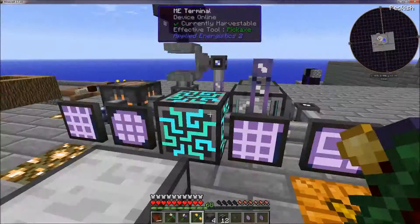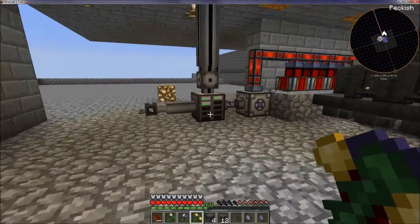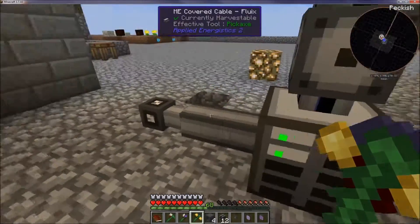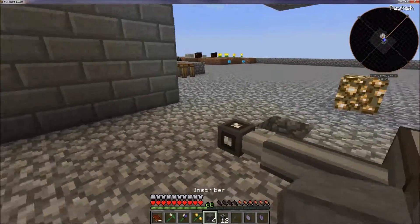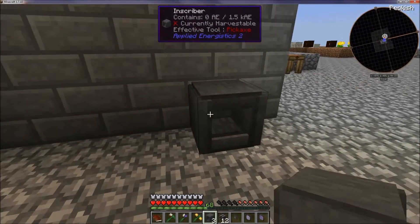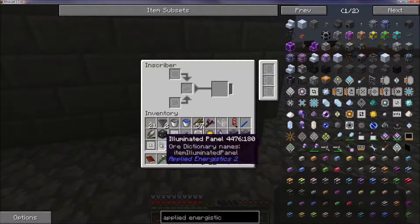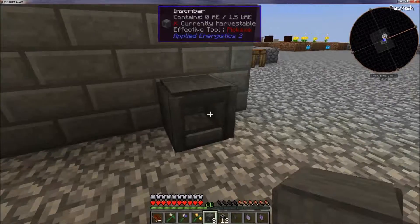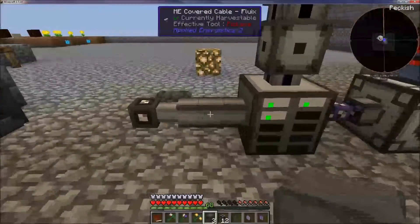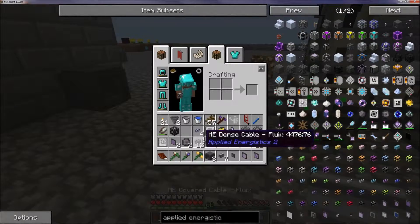So now that we have that, we're going to go down to where I want this to actually be processed, which is going to be underground. Now this is going to be a little derpy setup — it's not going to be what will actually be here, but I'm using this as 'this is how I figured it out.' First thing is, put down your board and put down the engineering — put it in there. So this is my inscriber, it's going to make it, it needs a diamond. I need to have some cabling going to it.